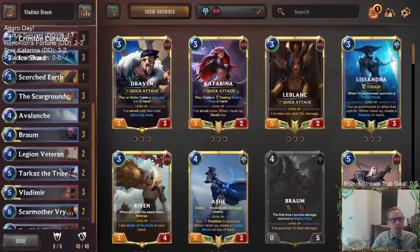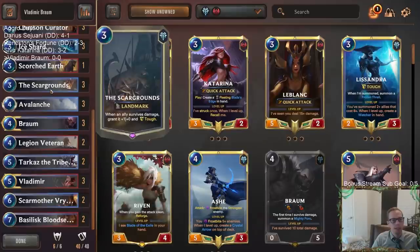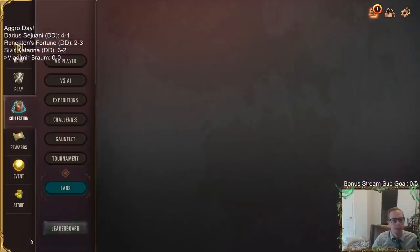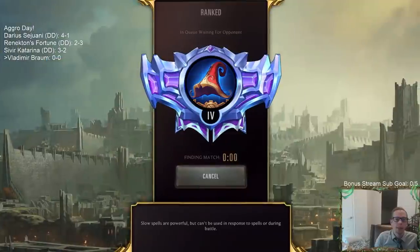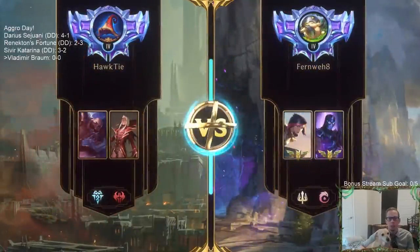We also got a really good one-drop that this deck never had before - Crimson Bloodletter is pretty amazing in this kind of deck. At the top end we have the Bloodseeker, lots of cards from the last two expansions. Alright, let's get to it - Vladimir Braum, here we go!